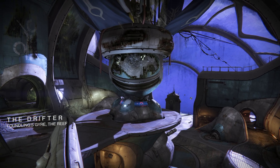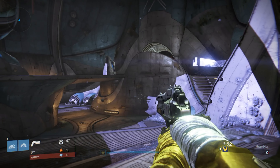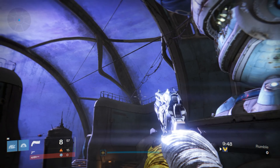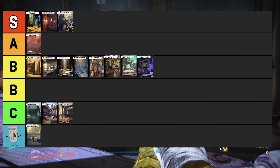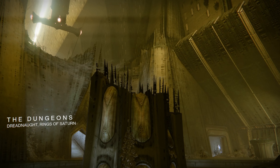The Drifter map was released alongside the Taken King expansion. It was fairly balanced and symmetrical, and most players remember playing Trials of Osiris on it. A drawback was it could feel very claustrophobic and small, thus landing it in the B tier category.